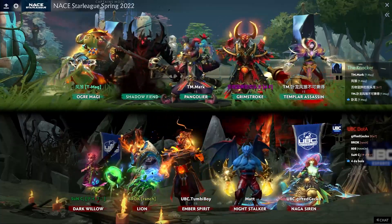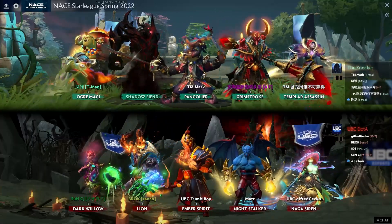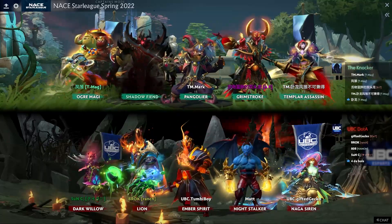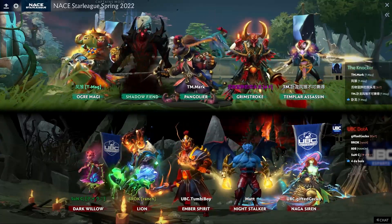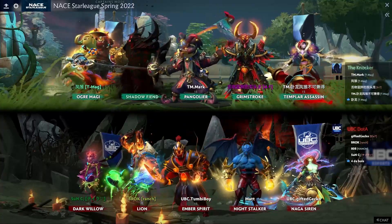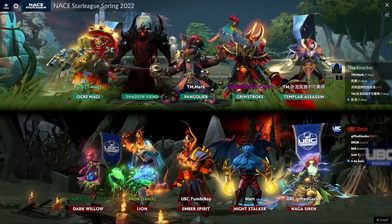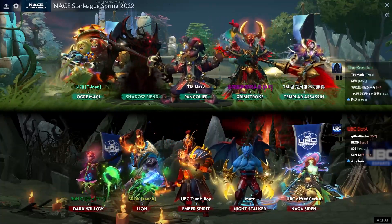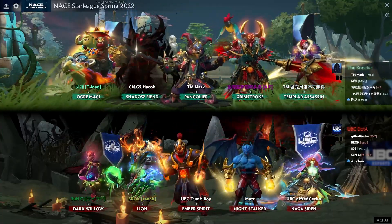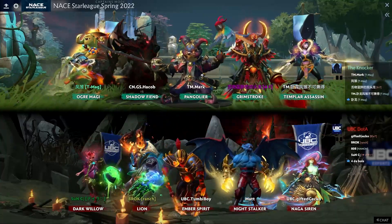All right, here we are back for game number two, The Knocker vs UBC going at it. One of my little pet peeves about these competitive lobby games — the banners for UBC are very well done, following the formatting correctly. The Knocker's ones not so perfectly done. What you're actually seeing on the banners from behind the heroes is just half of their team logo.